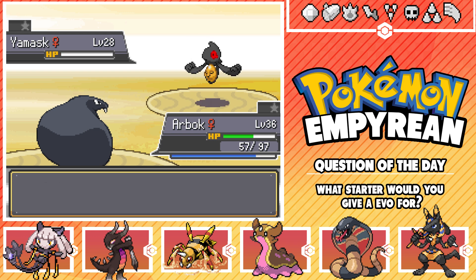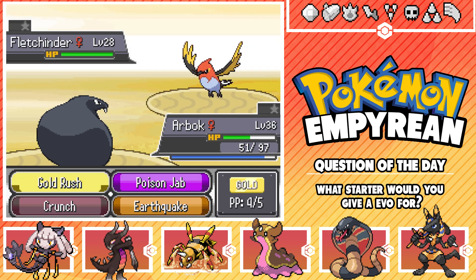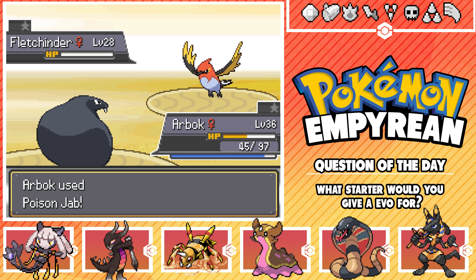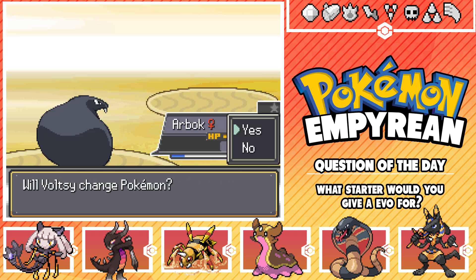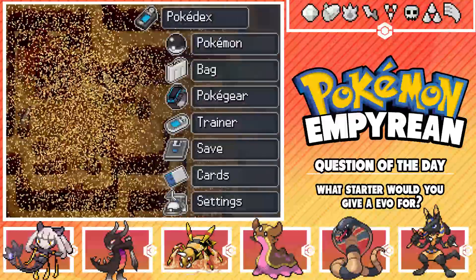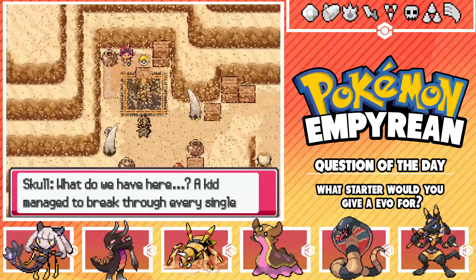Another crunch! Especially because we're going to keep gaining levels. So close to level 37. Then we challenge the leader. A kid managed to break through every single one of my scorpions! That's right. Now release that girl you're holding hostage.